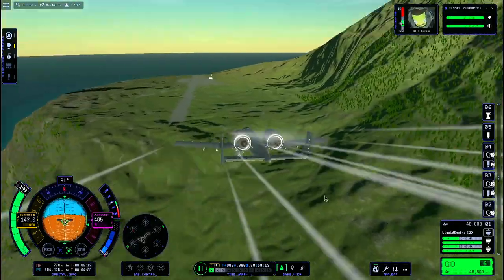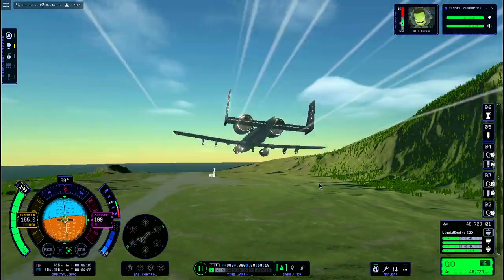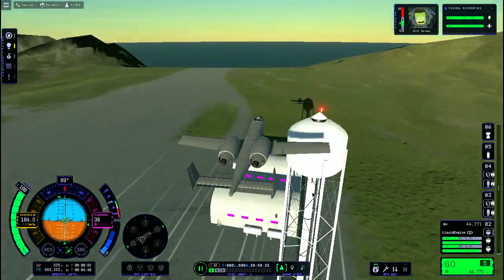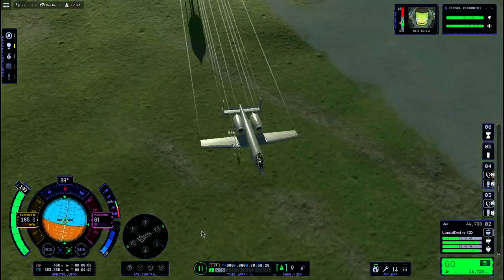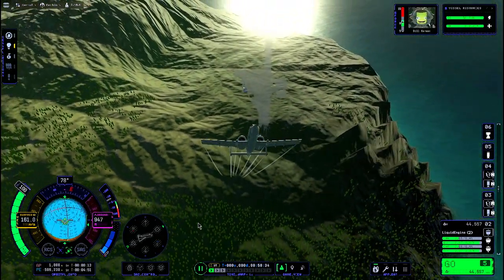We're going to try to drop the bombs on it. I think I ended up making these bombs a little bit too aerodynamic — they want to fly, as you'll see here. We nearly hit the tower, came so close to hitting it. And as you can see, they just flew off into the ocean, kind of hit the side of the cliff there a bit.